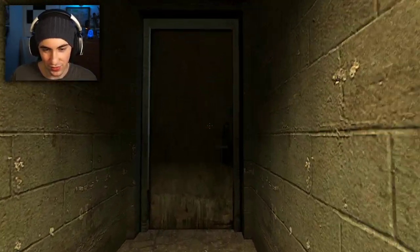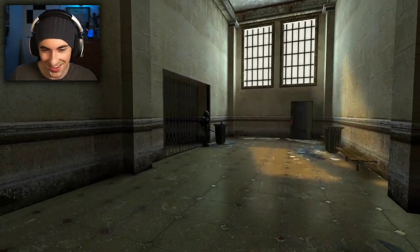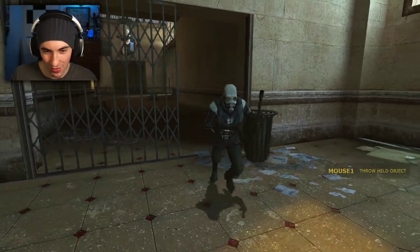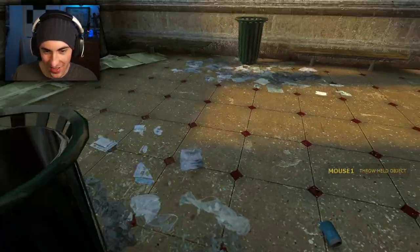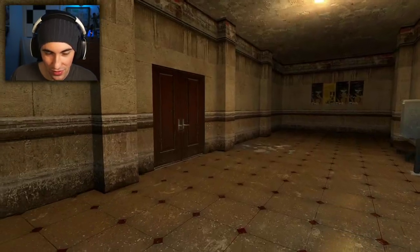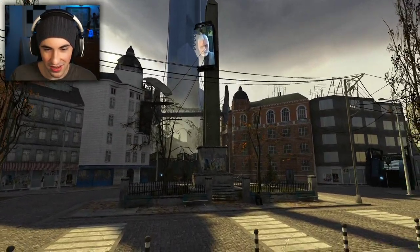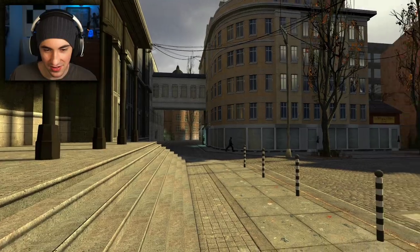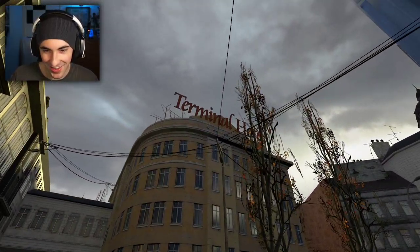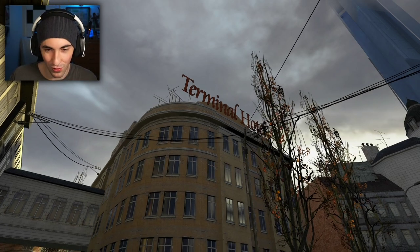We're about to go say hello to our little friend, the Combine. This is so weird. He still chases you, that's for sure. I don't think I'm ready to see what's behind these doors. This is not fine — I take that back. Terminal Hotel — that's still normal. So all the letters are normal.